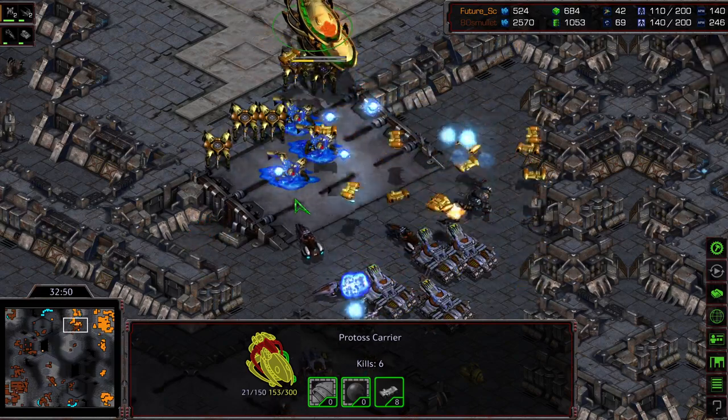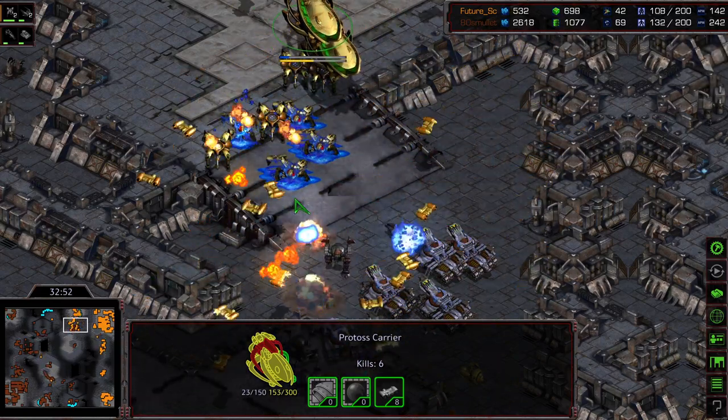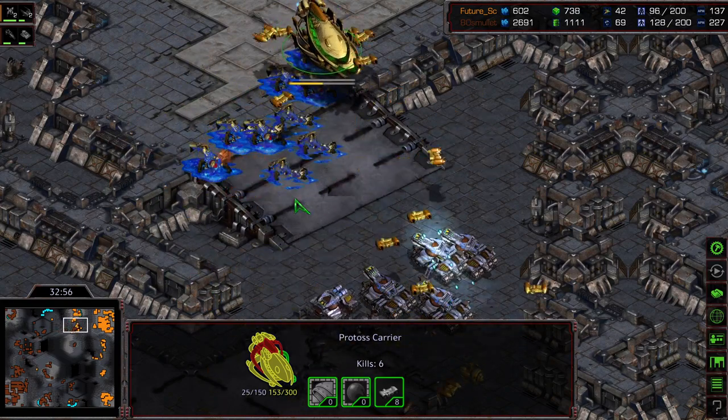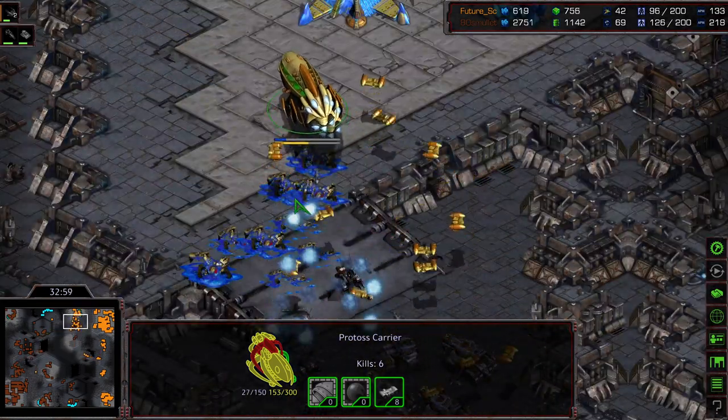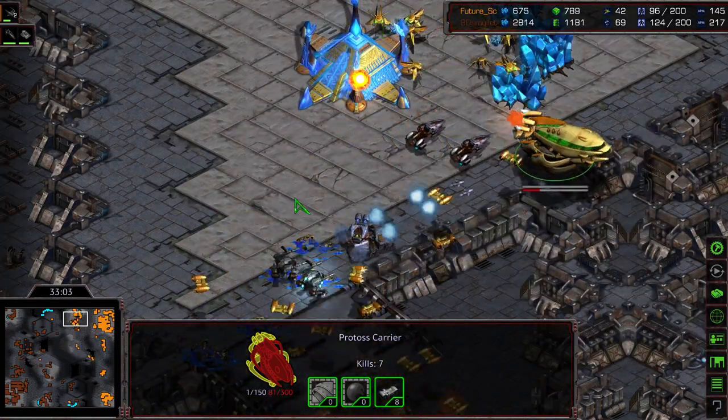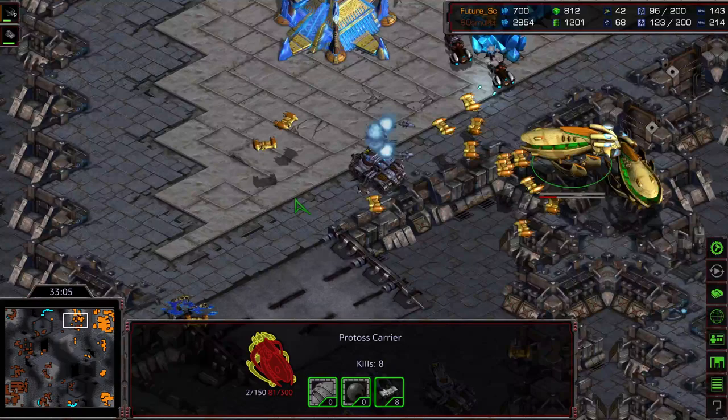Turning around, re-engaging the Goliaths, getting taken out a little bit. But this is a significant amount of siege tanks for this amount of Goliaths. There are Carriers there — the Goliaths moving up. And even with that high ground miss-chance it is not paying off for Future. The Dragoons have been wiped out. The Goliaths marching forward — I think that might have been it. Siege tanks moving up to Future's last mining base.